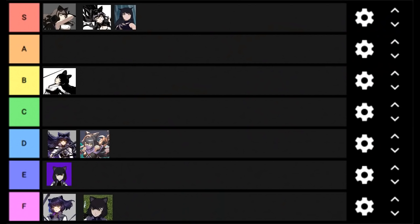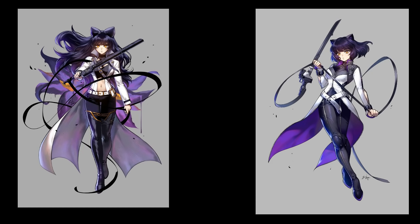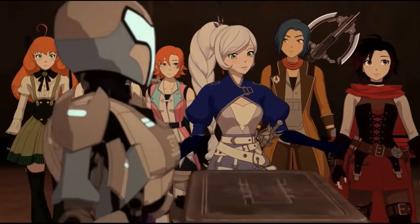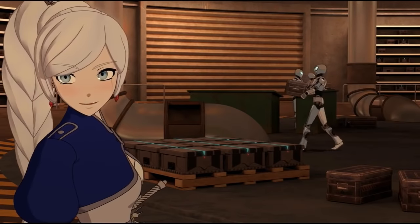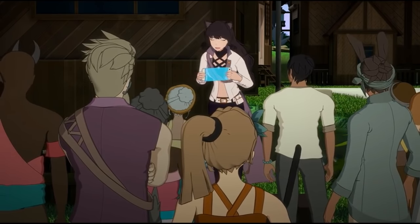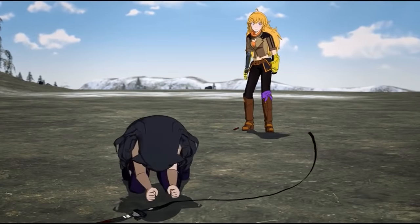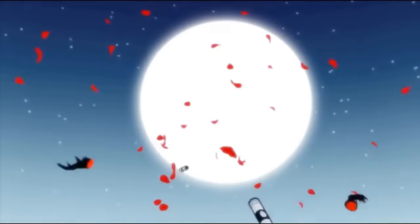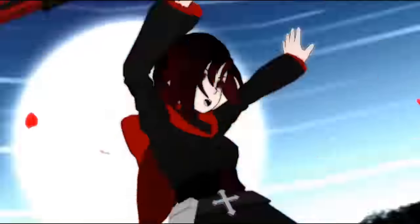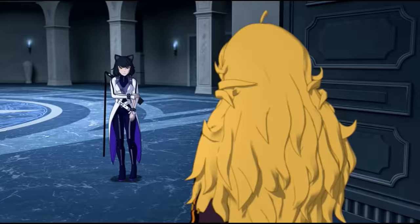Blake has ended up doing significantly better than I expected. The problem is that her bad designs are mondo bad and are the most glaring example of RT refusing to learn from their mistakes. For all the girls, they sort of end up just repeating problems for all eternity, and for Blake that's these stupid coats and refusing to let her actually wear black. Maybe once they get to the desert they'll have no choice but to make her look good, but if there's anything I've learned over the near decade of watching this show, it's that RT is phenomenal at messing up even the most basic of things.